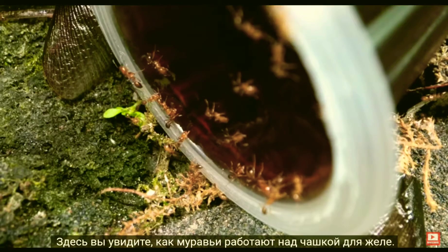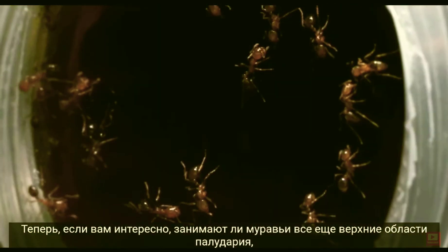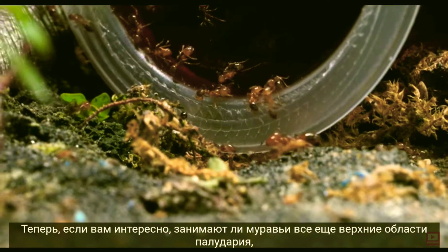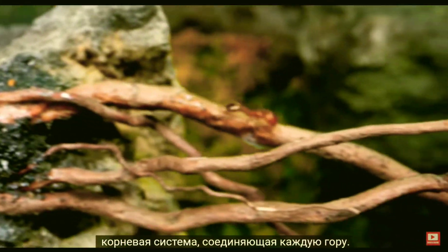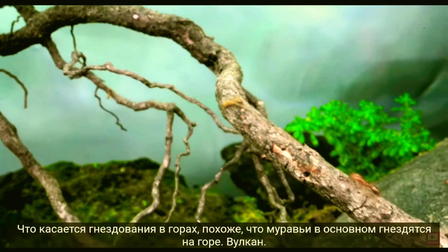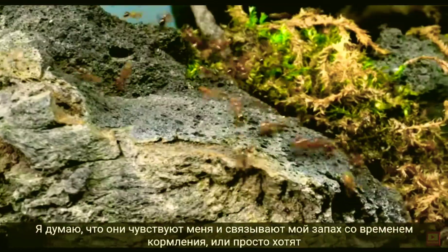Over here, you'll see the ants working on a jelly cup. They truly love their sugar — fire ants definitely have quite the sweet tooth. In case you're wondering if the ants still occupy the upper areas of the paludarium, indeed, the fire ants have long mastered the floating mountains as they trail along the root system connecting each mountain. They all now know the quickest route to get wherever they're wanting to go. The ants are mostly nesting in Mount Vulcan — check out the swarm that boils up to the surface the moment I come close. I think they smell me and have associated my smell with feeding time, or just want to kill me — one of the two.